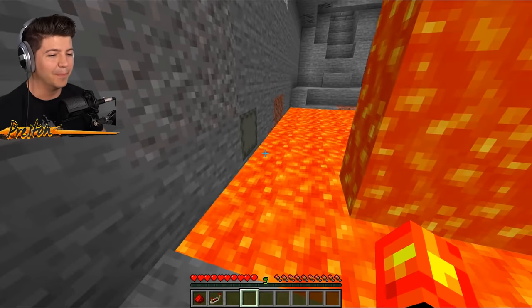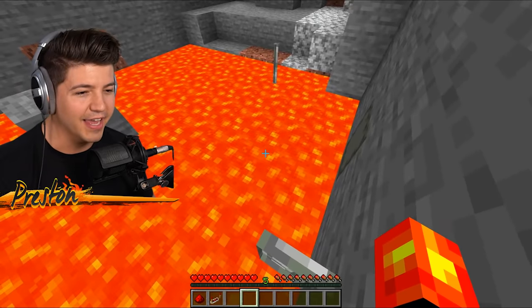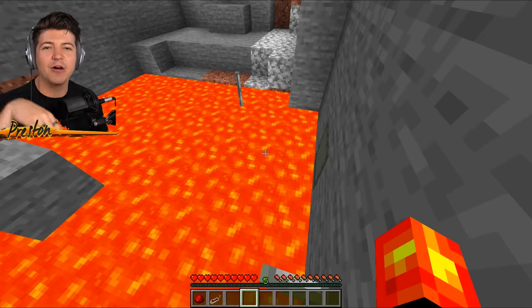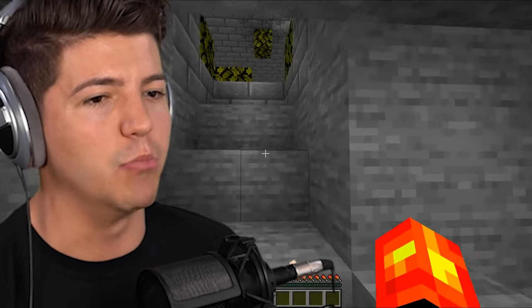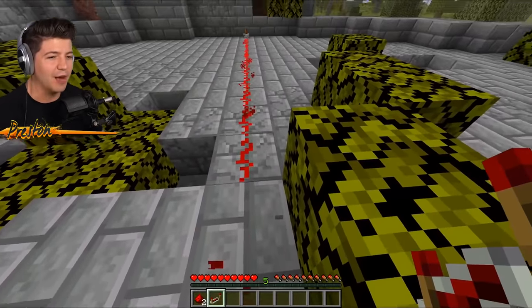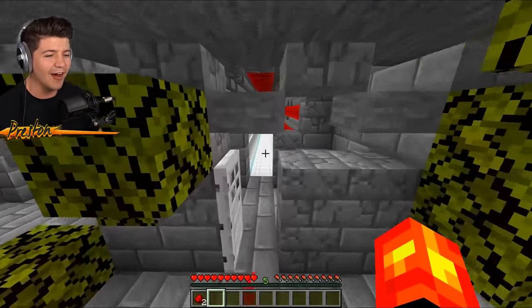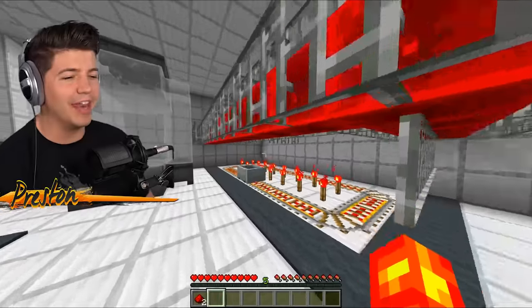You've got to grab the redstone repeater and then do all the parkour to get all the way back out. We're just going to play it safe, open up the shulker box — I almost missed that. I forgot which way to place the redstone repeater, but there we go — we actually did it right for once. The secret redstone house has been unveiled.